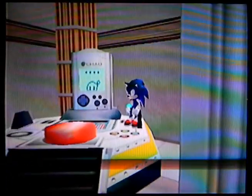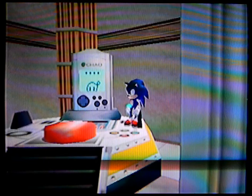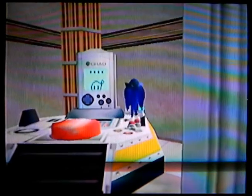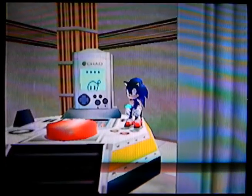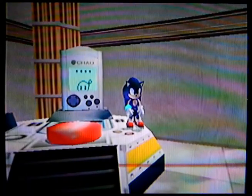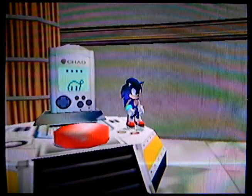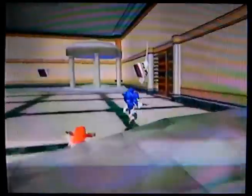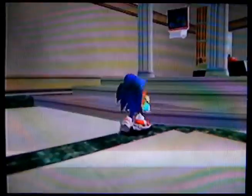Over here is where you can put your Chao on your VMU, where you can name it and do stuff with Chao. I'm not sure because I've never done it before. Maybe it's like those tiny Chao Gardens from Sonic Advance 1 and 2. All I know is that it connects to the VMU.